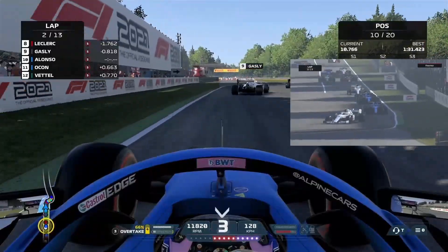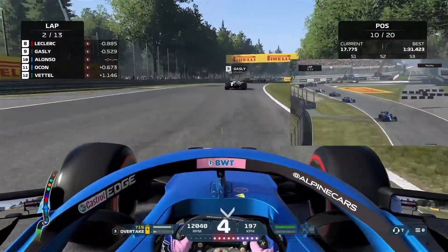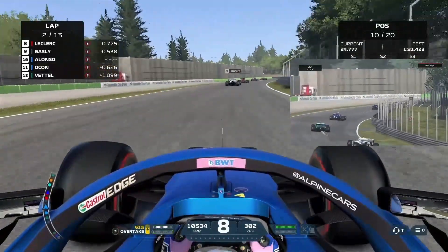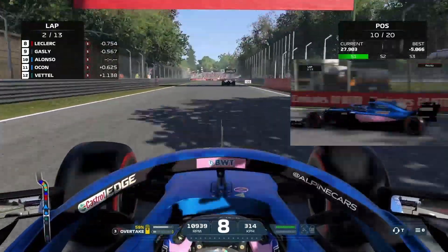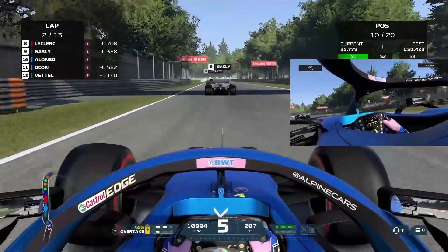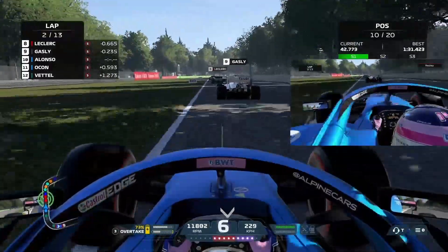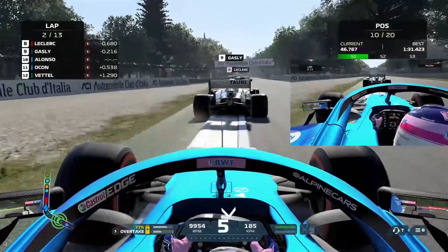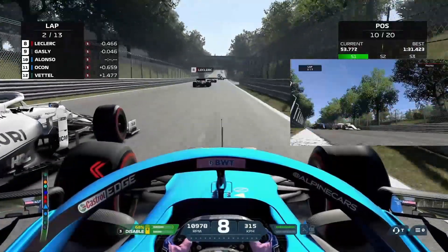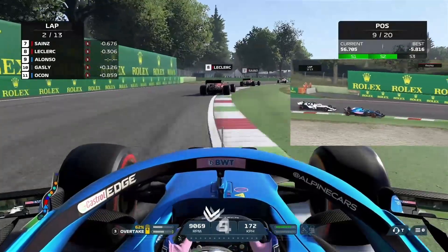We have Gasly right in front of us and my teammate behind me. Turn 1 and 2 we go. Turn 3 is absolutely flat — it's not even turned in our forecast. Now turn 4. One thing I noticed here is that the AI was pretty slow in these corners. I don't know why. I have set the AI at 90 — just because it's a new engine mode and I haven't raced with this mod setting at all, so I didn't know how the car would perform. I kept it at 90 which was not too hard, not too easy — a medium.